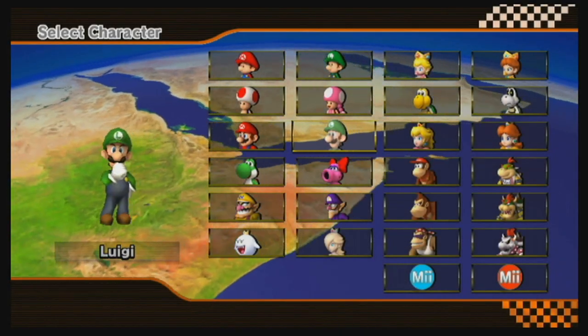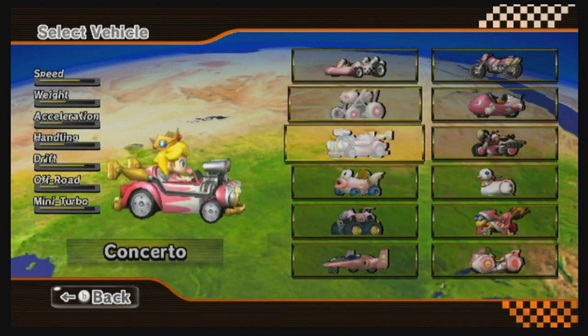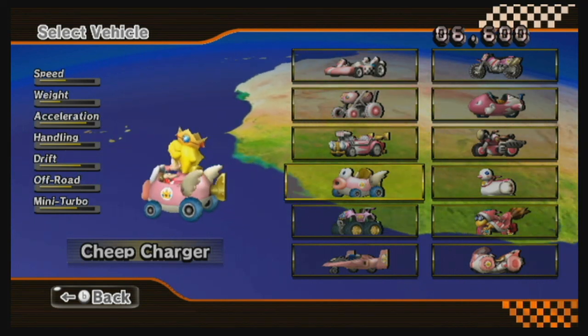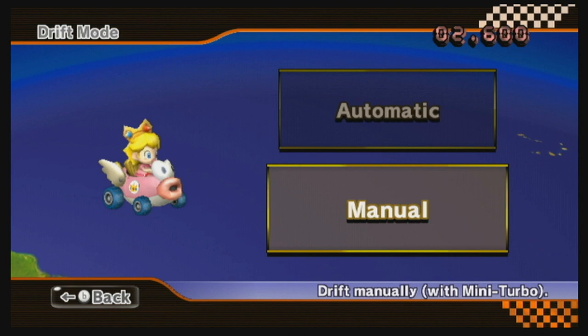This time we're gonna start out with a Cheap Charger. Gonna try Baby Peach — don't actually know what her bonus stats are, but whatever. This thing has a lot of really good stats for item run: acceleration, off-road, mini turbo — all good.